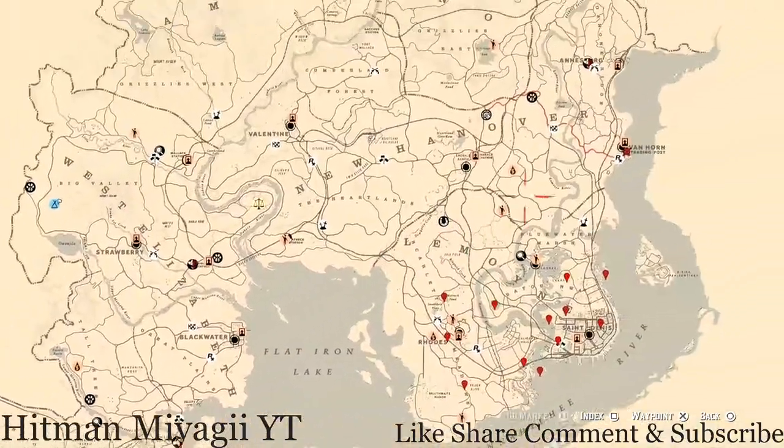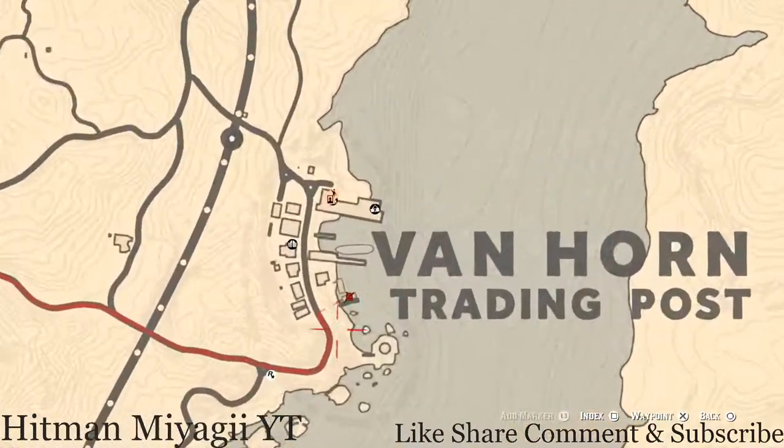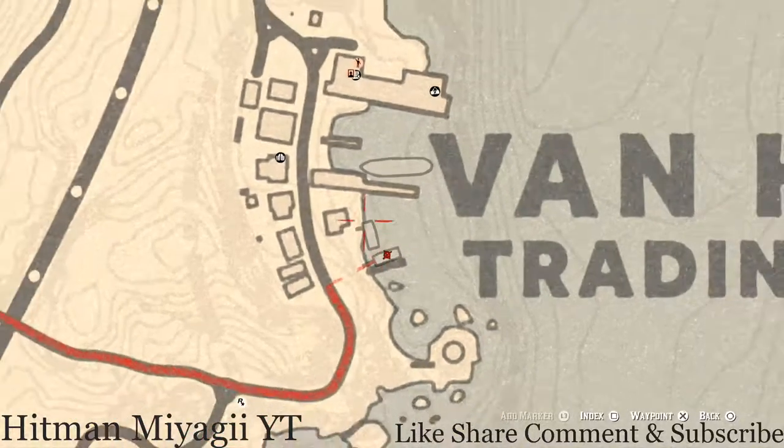The Caribbean Rum antique alcohol bottle is inside Van Horn today, right here on this boat. You have to go up the ladder and on the second level of this boat to get the Caribbean Rum antique alcohol bottle. Use your Eagle Eye and you should see the bottle glowing.